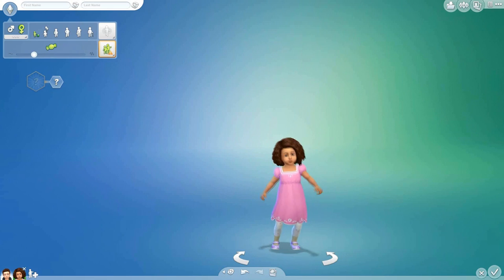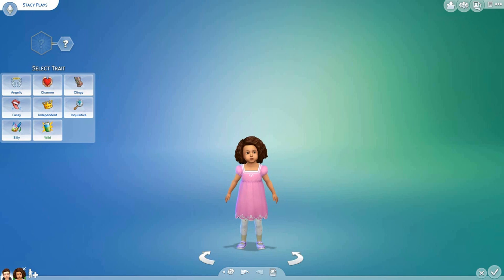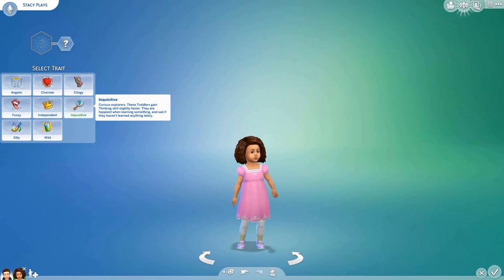Let's move on and do Stacy Plays. Stacy, get ready to be toddlified! We need to give you a trait as well. Angelic, fussy, silly - she's very silly, it's Stacy Plays, I love her. Charmer - she's not clingy. She's inquisitive, she loves to read and learn new things. She's not fussy, not angelic, very cheeky at times. She is a charmer of course, she's lovely, but I don't think that would be her main trait. She's also very independent - but I'm kind of leaning towards inquisitive.